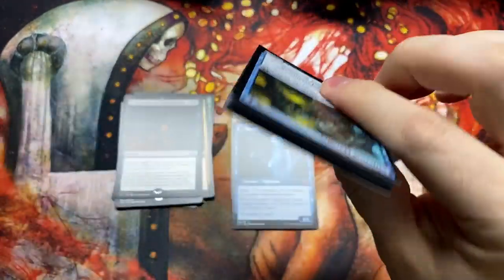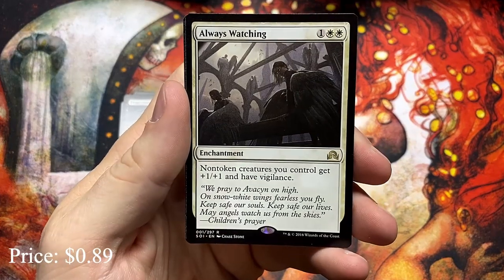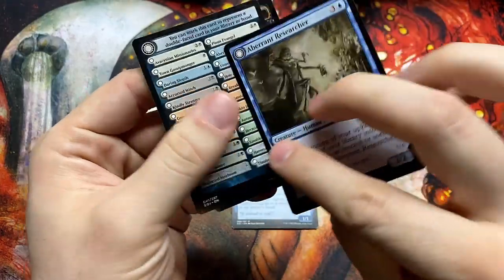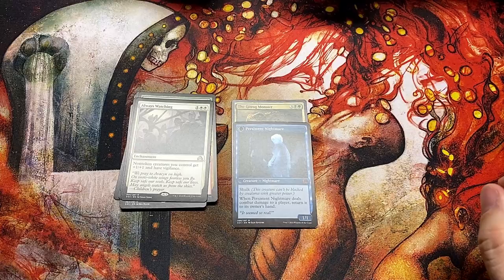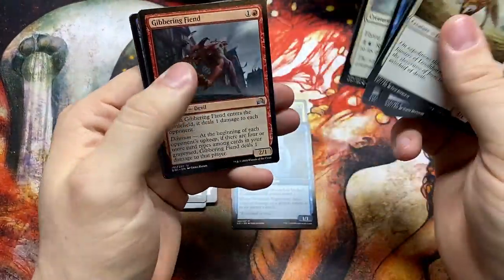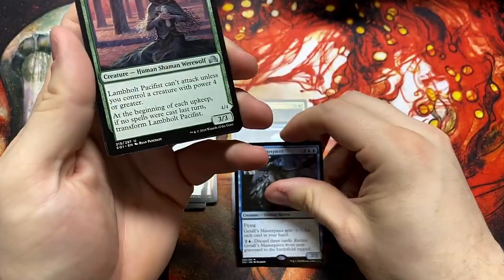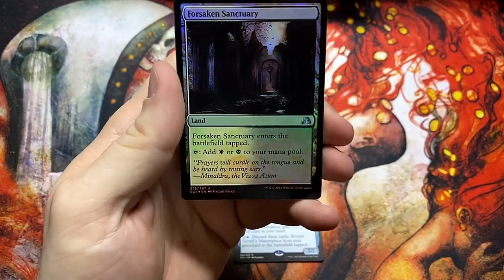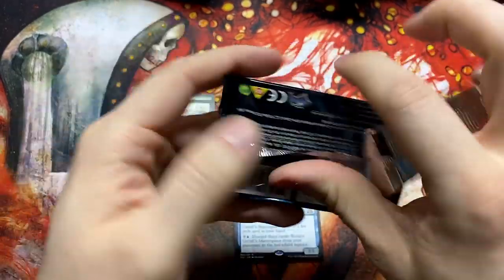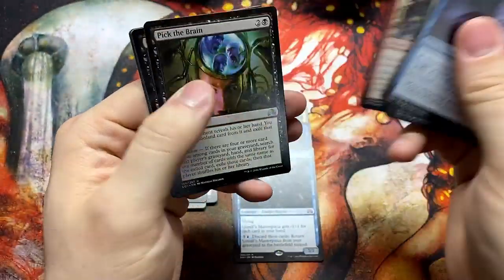Let's see if we can break that 8 or 9 Mythic hit like the Oath of the Gatewatch box — that was crazy. Always Watching — that's creepy. And the Aberrant Researcher. Another Mythic: Jeron's Masterpiece, the Super Monster Zombie. We got the Lambholt Pacifist and a Foil Forsaken Sanctuary. We're at 3 Mythics and maybe a third of the way through the box, so we're on pace to hit 8 or 9 if you count the expedition.